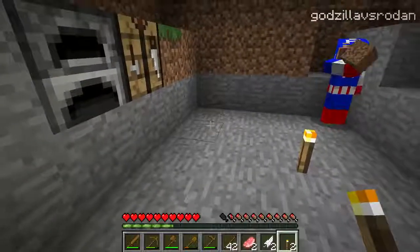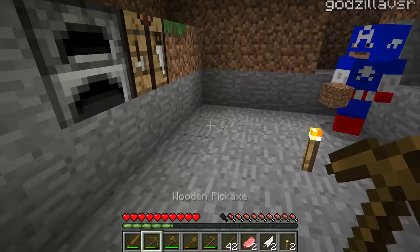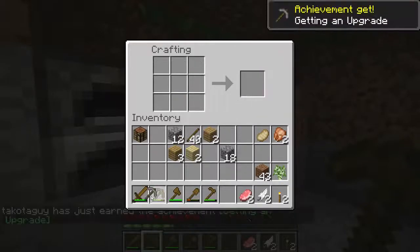So that's pretty much it with the cobblestone — we can upgrade our tools. We make our furnace. Let's make our upgraded pickaxe. Just like we did with the wood ones, instead of putting wood at the top, I'm going to use the cobblestone here. And this gives me a cobblestone pickaxe.